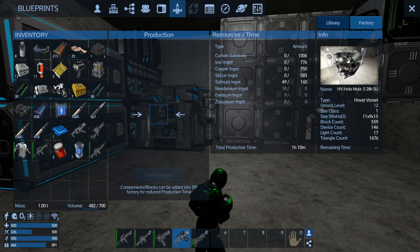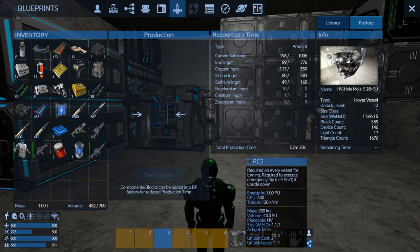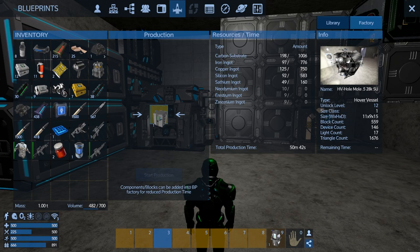Let's bring in all this stuff here and just throw it all in. You can see our time going down as we add all those components in - well, the mats for the components anyway. Excellent! You can see huge chunks of time being taken off by those blocks we're throwing in.